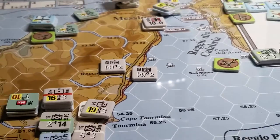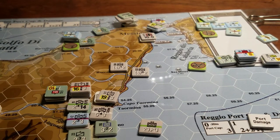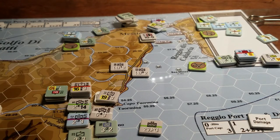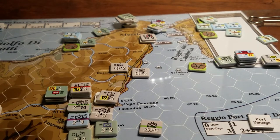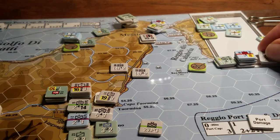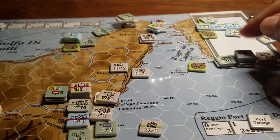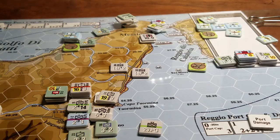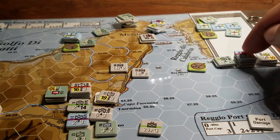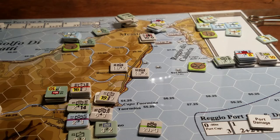This is the one-map version of the Sicily game. I wanted to give you a situational update as to where we're at. It's the German turn on the 10th of August, and we've managed to extricate the units that were in reserve and get them up with half movement to the ferry points up here. There are four ferry points here and we ferried units across. These guys were already here and ferried across. That's given us 13 steps exited off the map.